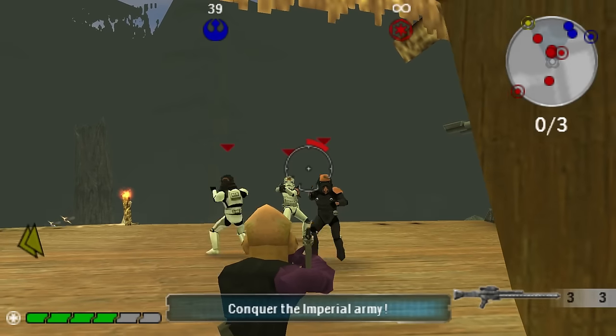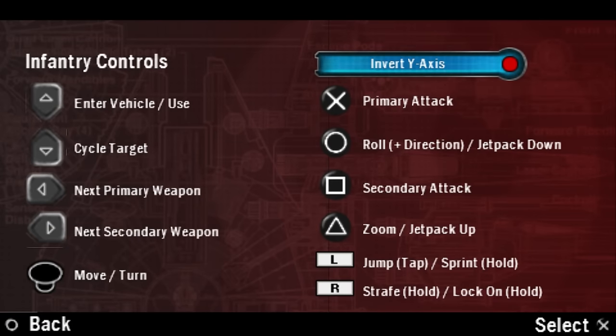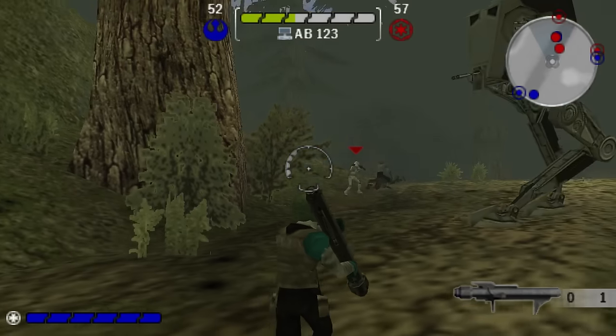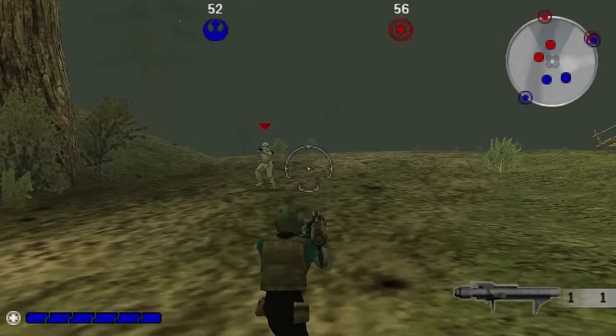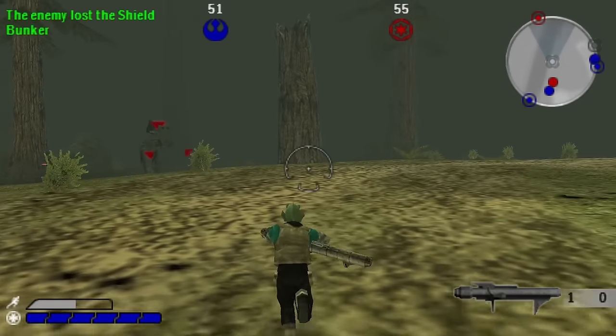If you've played this game before and were an expert, you're probably thinking all of these observations are meaningless since there's an alternate control scheme available. In it, R is how you fire, and the four face buttons on the right control the camera, same as when you zoom in under the default controls. This places your secondary fire and first-person buttons on the D-pad, and removes rolling altogether. The tradeoff might be worth it though, as now you can better aim your sniper or rocket launcher in tight scenarios up close.